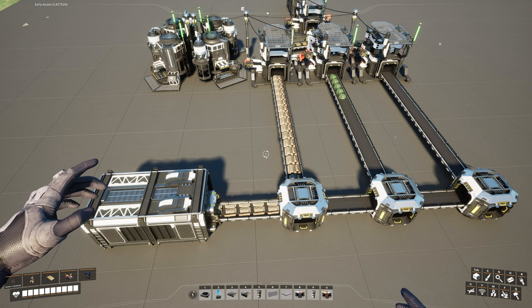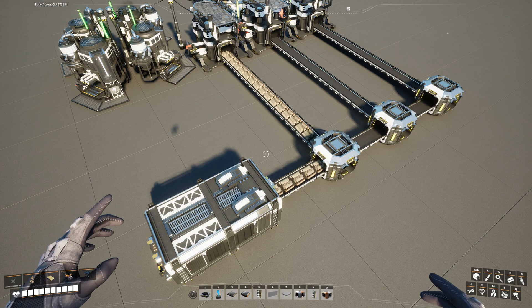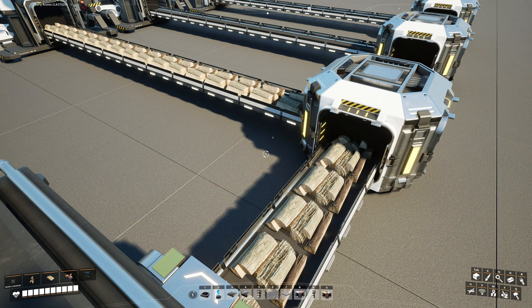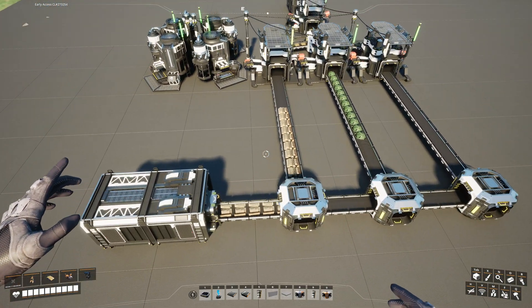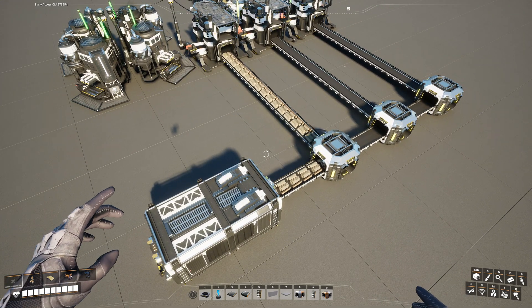Just dump every item into a single container and the smart splitter would redirect items from one belt to the respected machinery. But at this point, several issues can arise. The first issue is capacity of machinery. For example, a single constructor cannot convert more than one stack of wood, and in most cases you will dump quite a lot of different biomaterials into a system like this.